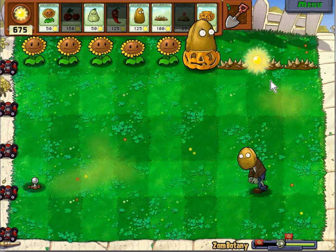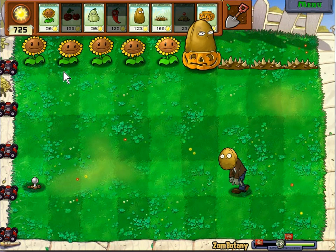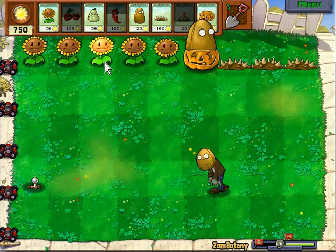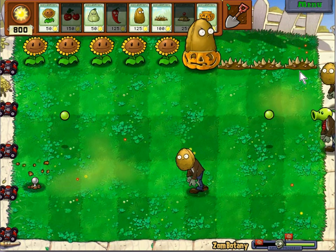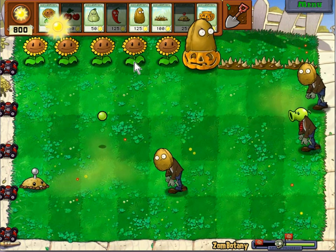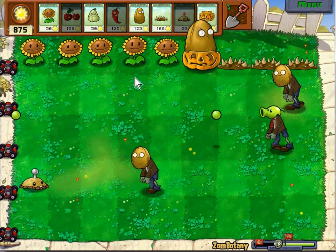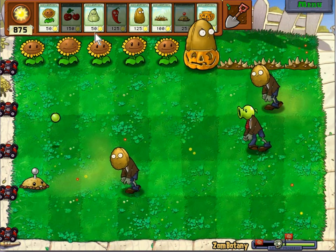We're already done with the first flag, so very soon we'll be done with it. But this is ideally how I wanted to show you this minigame the first time — a nice little row of sunflowers followed by this protection and this offense. If you want to be fancy about it, just use explosive items like this, the squash — although it's not technically an explosive item, but you get what I'm saying.